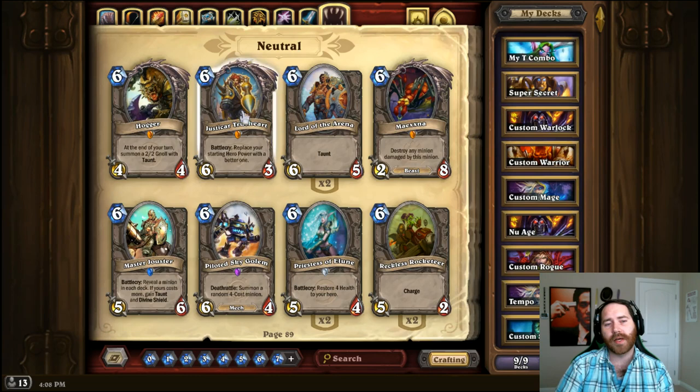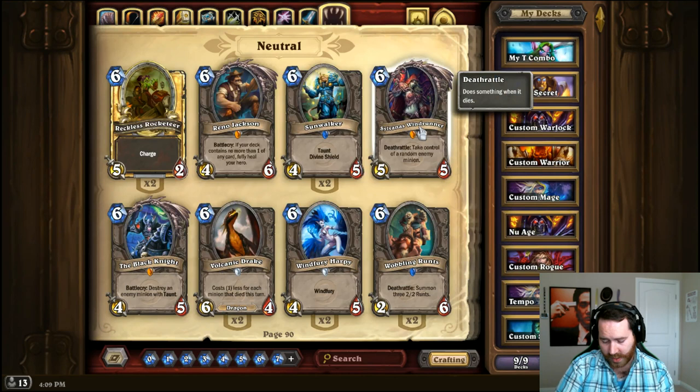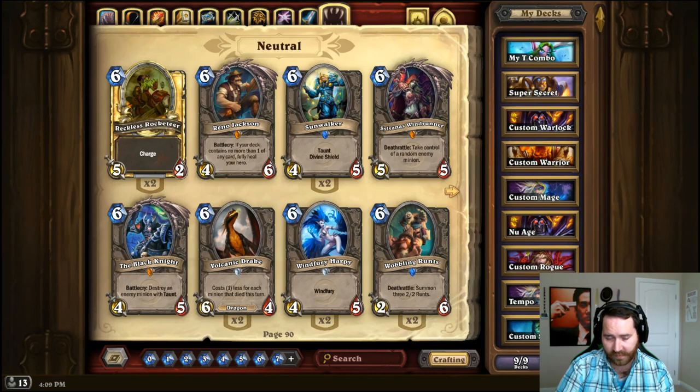For Hogger, run Obsidian Destroyer if you're playing Warrior, Sludge Belcher, or even Silverhand Knight — same stats as Hogger, one less mana, and usually Hogger dies after the first turn anyway so Silverhand Knight accomplishes the same thing. For Gazlowe, replace with a Gadgetzan Auctioneer. In theory the best replacement is Sir Finley, but if you don't have Gazlowe you probably don't have Finley either, so look at what Gazlowe is doing in your deck and replace accordingly.